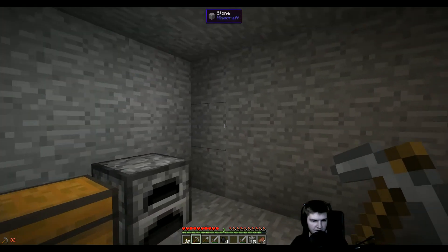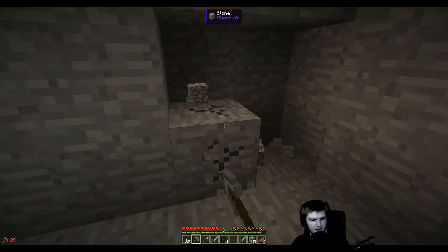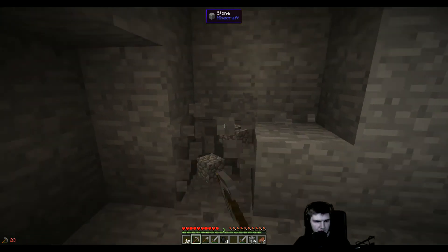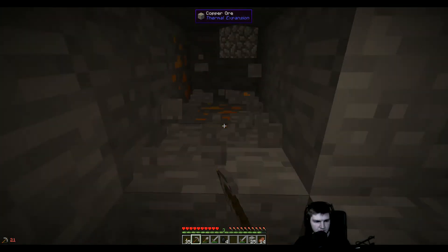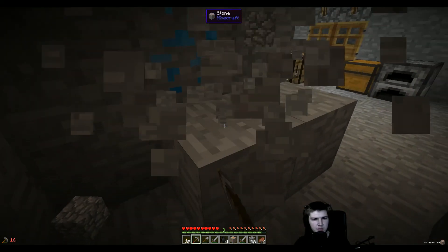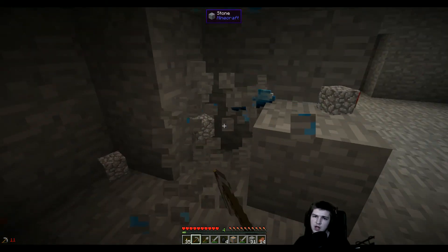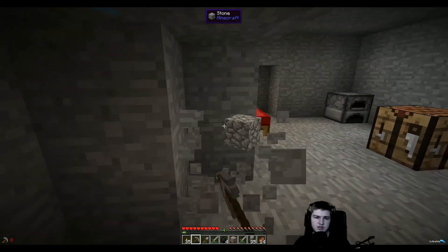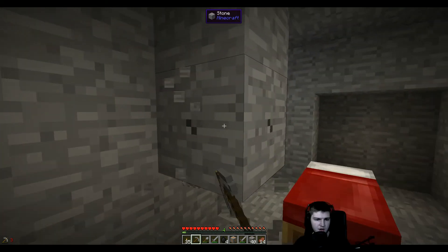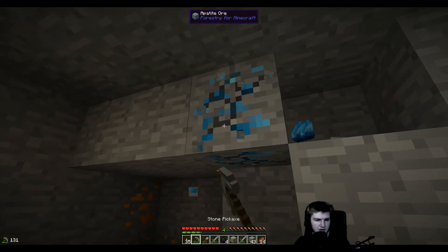We're going to start in the ground and eventually go up. This is just my starting building. I'm going to make it look nice and cozy. We're probably going to rip out the floor and add some... Fully wood. What do you guys think? I think we're going to do a wooden floor. I think that would look good.